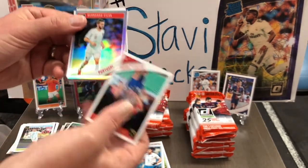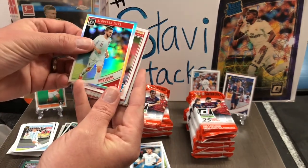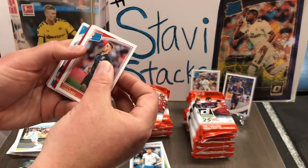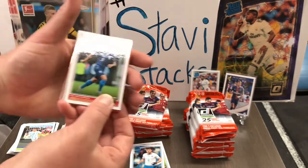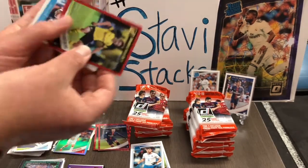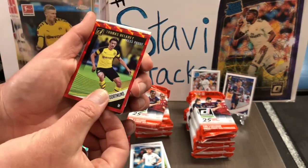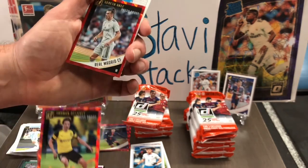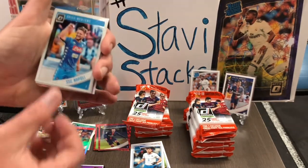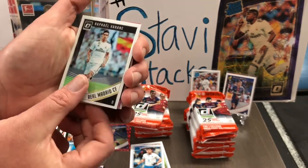Diego Godin. Bernardo Silva optic. Give me a rated rookie silver — it would be nice. Nikola Vlasic. We had a Vlasic. Another McKinney. Weston McKinney rated rookie — I'll sleeve that up in a minute. Thomas Delaney press proof. Gareth Bale press proof — Real Madrid. Dries Mertens optic — favorite looking card. Rafael Varane — could be winning the Champions League for Real Madrid shortly.